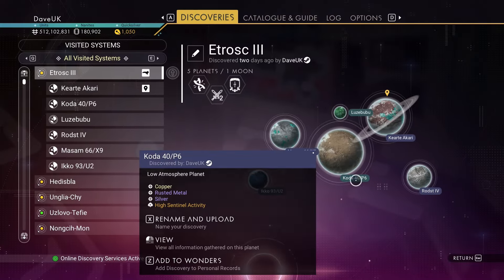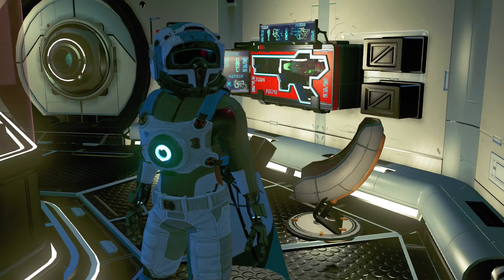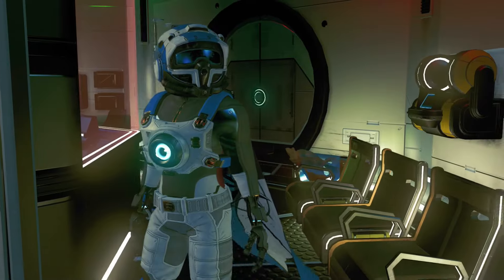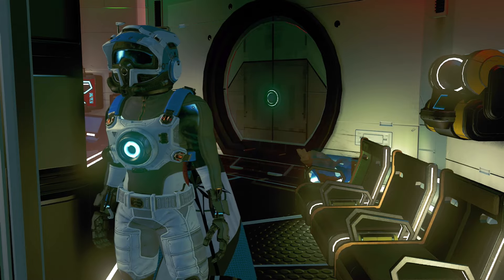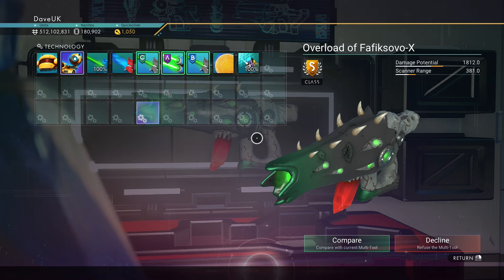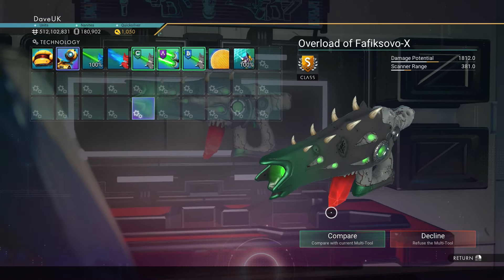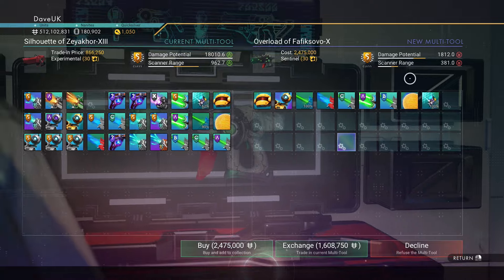If that's not quite for you, head off to another planet in this system called Coda. Go to that planet, exit your ship, reload, and come back to this inhabited outpost — you'll see what multi-tool is going to be in the cabinet. So I've just been off to Coda, which is a lifeless planet. I exited my ship, reloaded my restore point, got back in my ship, and came back down. This is the second multi-tool — the Overload of Fafic Sovo 10, S-class. It's got a gray skin, no crystal at the front but a crystal magazine down the bottom, same supercharged slot layout, 30 slots, base damage 1812, base scanner range 381.